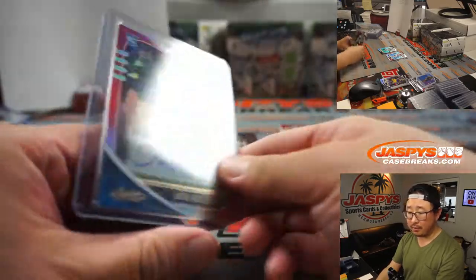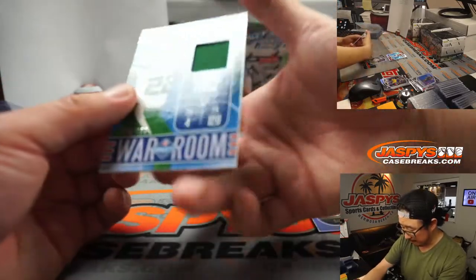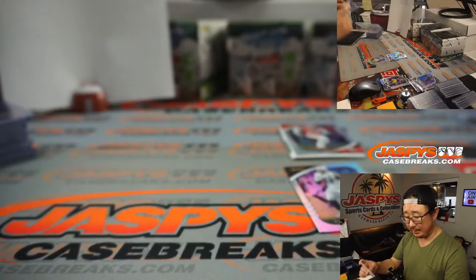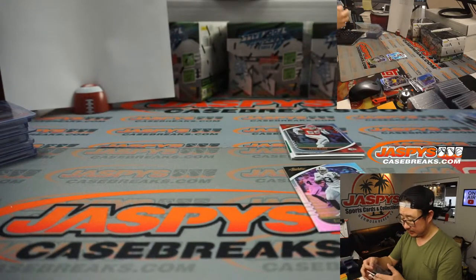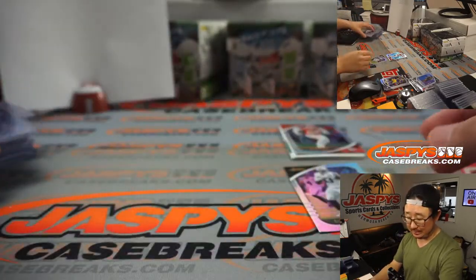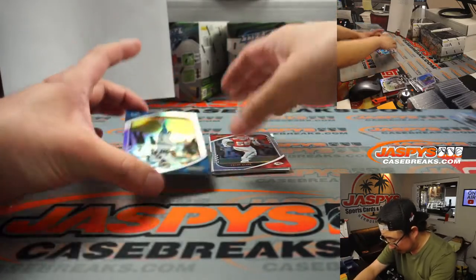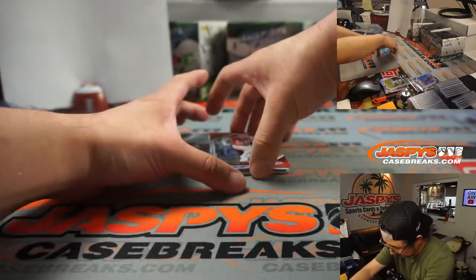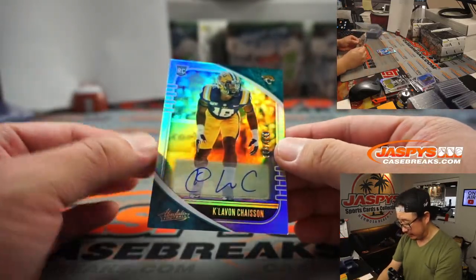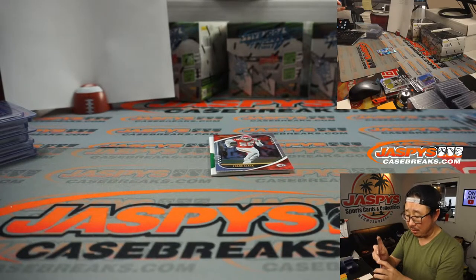NFC North, Kevin. Behind Darren Waller is LaMichael Pirine for the AFC East War Room Relic to 199. Gale with the AFC East. Behind Frank Clark is a Clavon Chasen autograph to 149 — that'll be for the AFC South, Daniel.